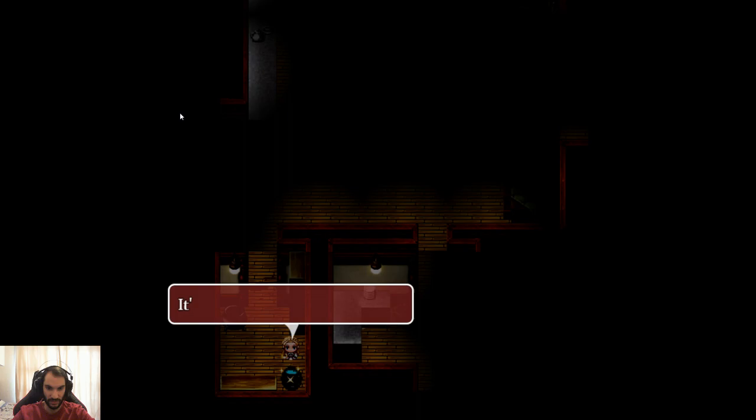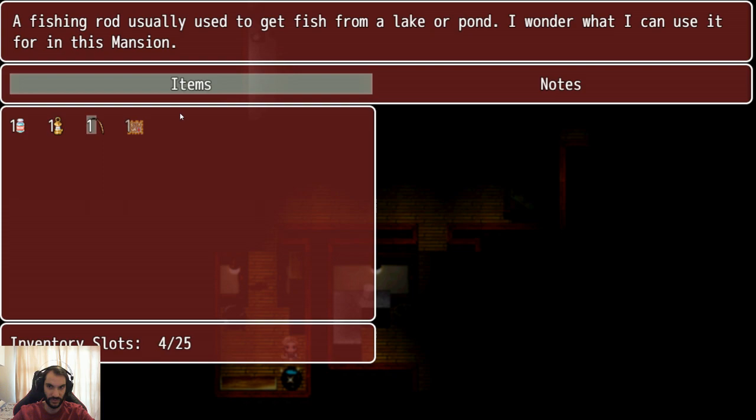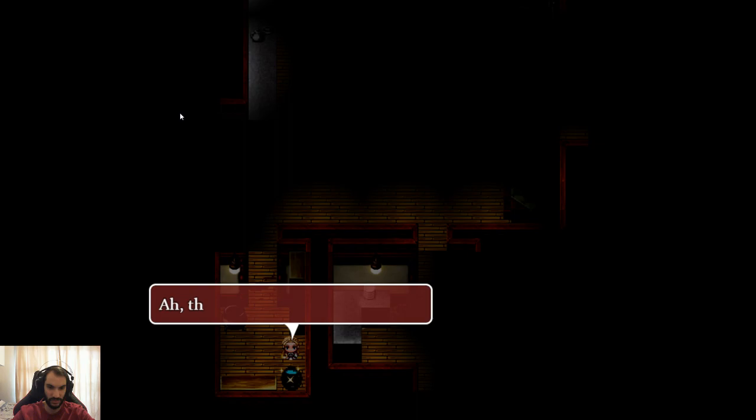It's a bucket full of soapy water and it looks like there's something in it, but it just keeps slipping from my grasp. Fishing rod — used to get from there. I wonder if it could be used in this mansion. Used fishing rod. There we go — got the key. Obtained the study key!